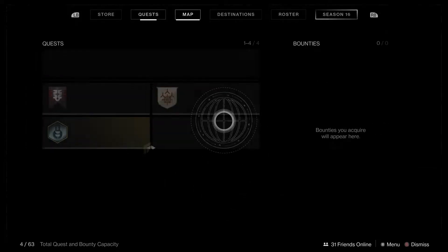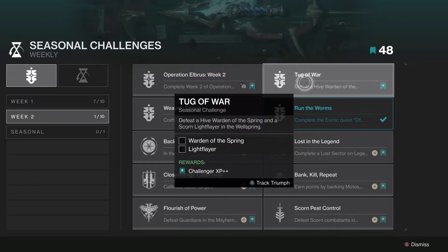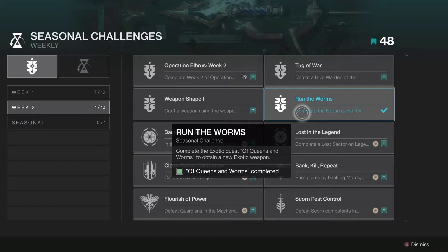Talking about the season, going into challenges: Operation Elbrus week two is basically just complete the weekly assignment and defeat combatants in the Psyops battlegrounds. Tug of War requires killing two different bosses from the Wellspring — I do know the Light Flare is the current final boss. Weapon Shape is basically just craft a weapon with the weapon crafting system, a really easy one. Run of the Worms is an easy one that just takes some time — basically complete the Parasite exotic quest.